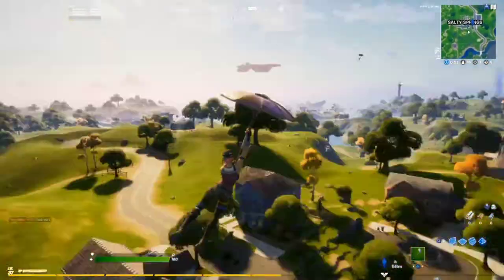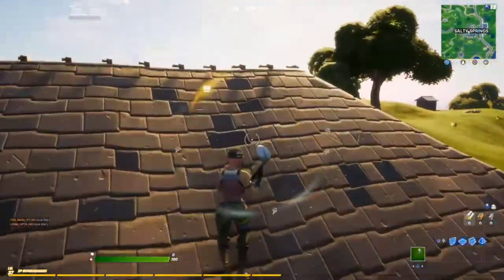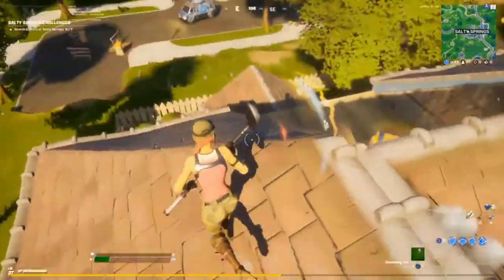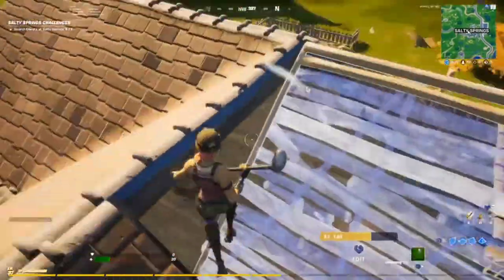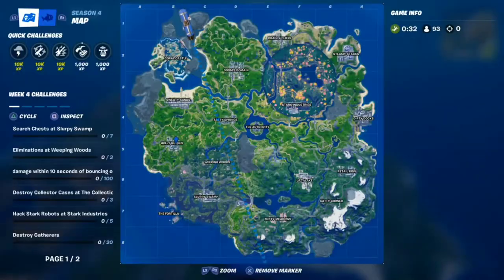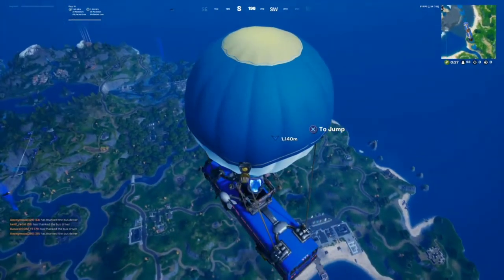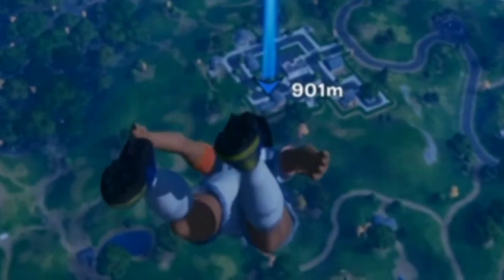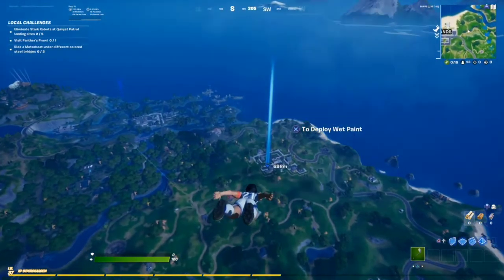I'm going to drop the blue house — I don't see anybody landing there. For this last game we're going to head to my favorite legendary spot, Holly Hedges, and see if I can do well. I'm going to jump kind of early so I can get the best landing for this location. I was just about to say, what the hell is going on with my skin, but I guess it fixed itself.